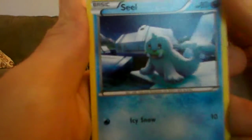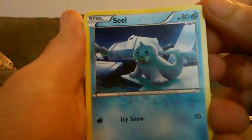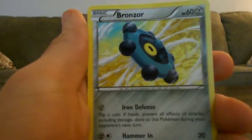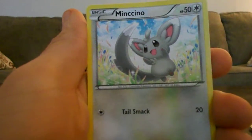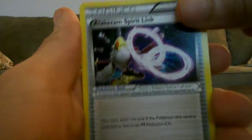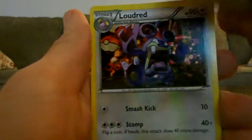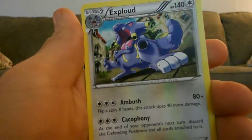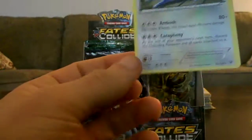We got a Seleucus. Burmy. Luravatar. Bronzor. Minchino. Wormadam. Alakazam Spirit Link. Loutred. Reverse Wormadam. And Exploud Rare.